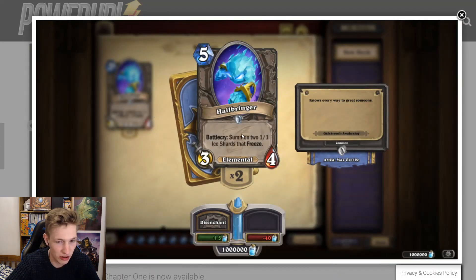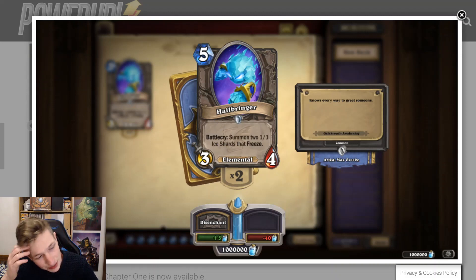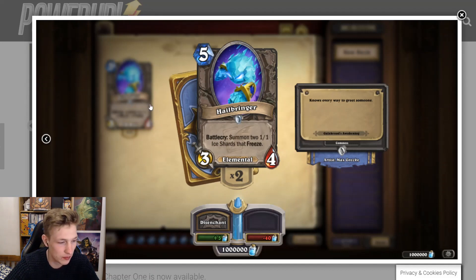Hailbringer — five mana 3/4, Battlecry: summon two 1/1 Ice Shards that freeze. They're like water elementals as 1/1s basically. For five mana you get a 3/4 and two 2/2s spread across multiple bodies — effectively a five mana 5/6. Freezing opponent's minions can be super annoying. In the lackey metagame it's not going to be very good, but when lackeys rotate out this card could be really annoying. Right now lots of 1/1s are around and Rogue has the dagger, so it can't see much play currently.